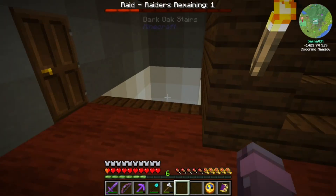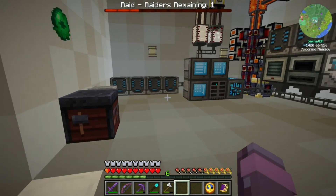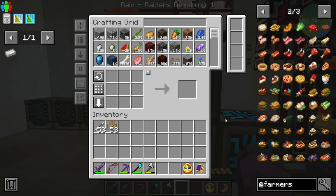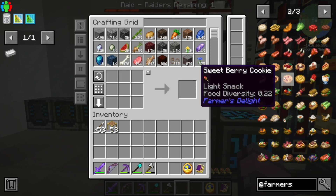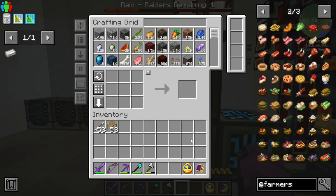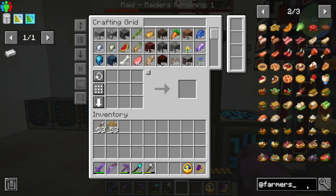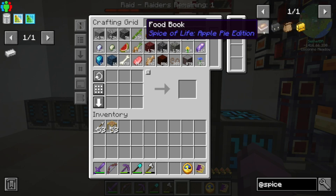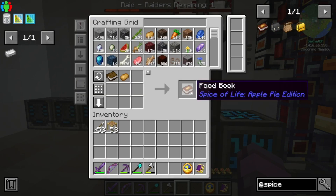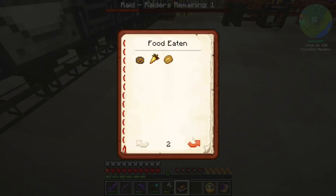One thing I want to get into today is Farmer's Delight. We set up the cook pot and so on, but I want to start really taking advantage and getting all the possible food diversity that we can get. Let's see if there's a guide to this — it's like the Spice of Life apple pie edition. Here we go. Current food diversity: 3.37.